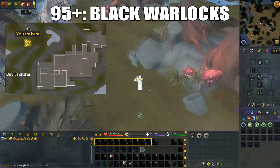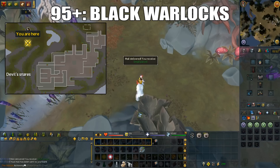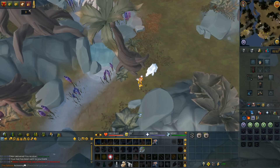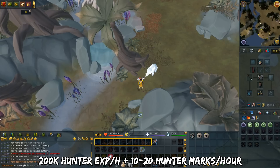Finally, the last regular method is black warlocks. It requires 95 hunter but can be boosted from 81 with the extreme hunter potion, although it also requires 90 agility. Located in the south part of Anachronia near the dark animika rocks — the fastest way is using the slayer cape teleport to the new slayer master and going a little north. Just like charming moths, you can catch these bare-handed. The ring of metamorphosis will help. This method is great for AFK hunter marks with no pker risk. You'll get 200k XP per hour, 10–20 hunter marks per hour, and a small amount of agility XP.